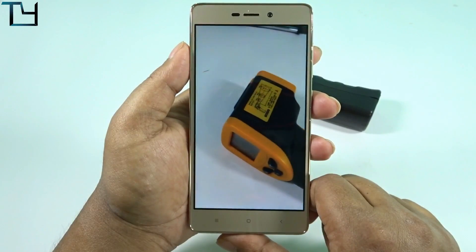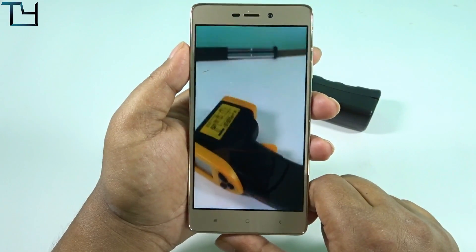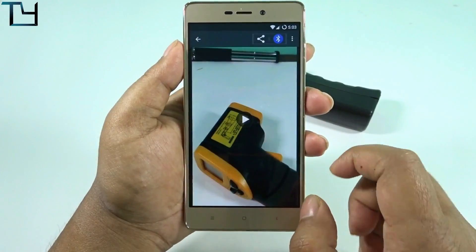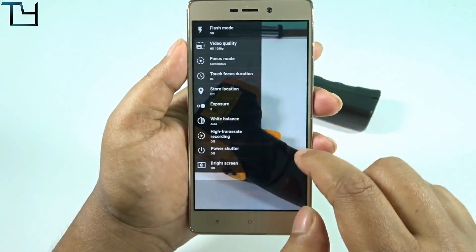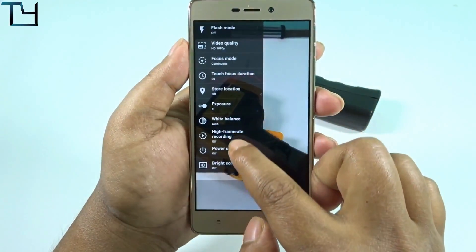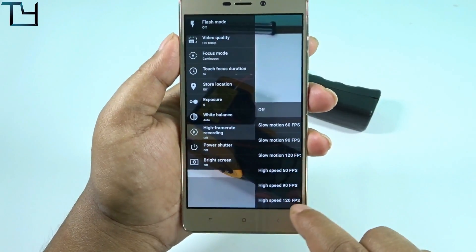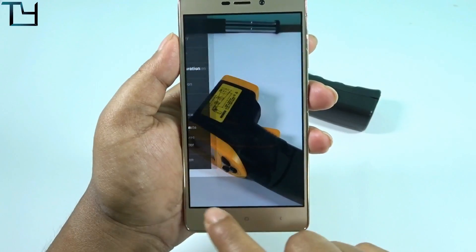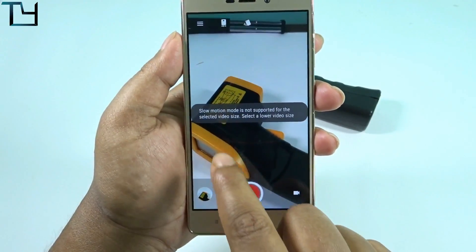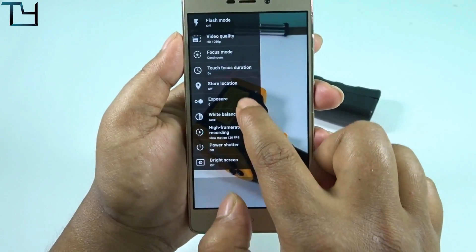The camera app doesn't force close. What I was talking about is the high FPS recording — I'll show you. Go to settings, there's a high frame rate recording option with two choices: slow motion and high speed. I'll select slow motion at 120 fps.